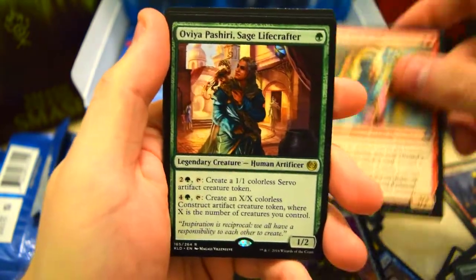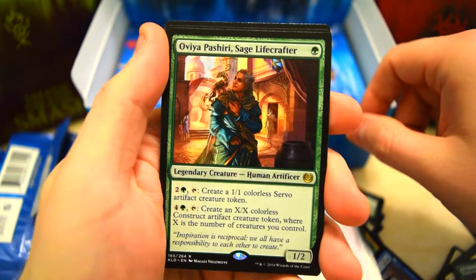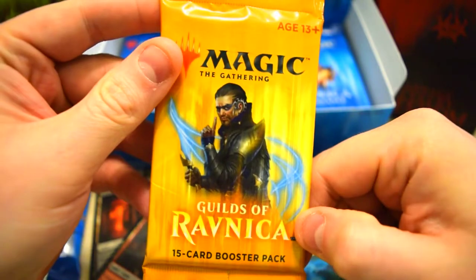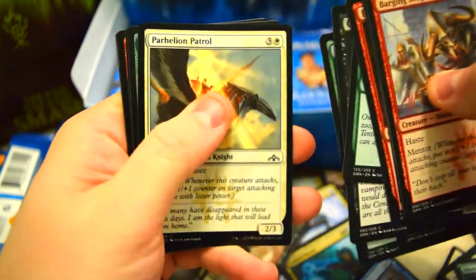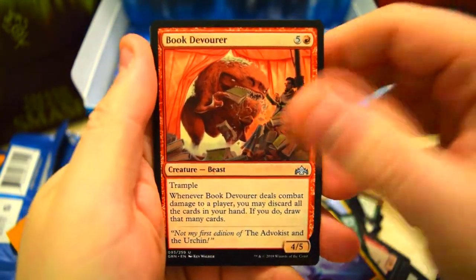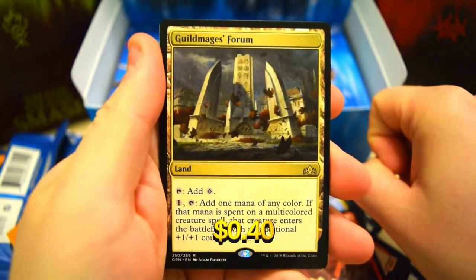Genius and we've got Sage of the Lifecrafter — not sure how much this one goes for. Bonus Guilds pack: Dragonauts, Devourer, and Guild Mage Forum for our rare.